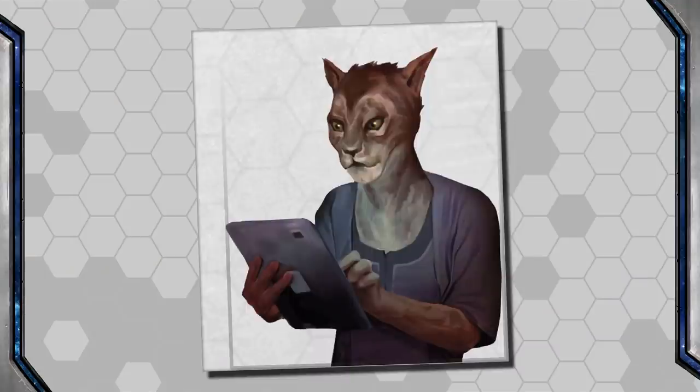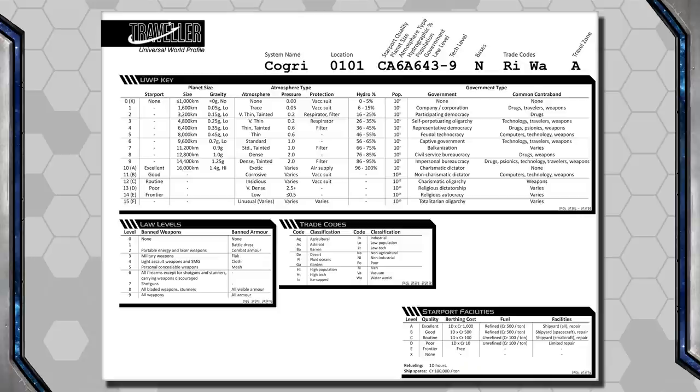That is it for the UWP code, but you can see it has a lot of information to give — providing that you and your players know how to read it. Travelers should have access to that code as well as basic planetary information available in their ship's computers. I highly recommend Game Masters pass out cheat sheets like the ones I've linked, so players can quickly navigate that information in-game.